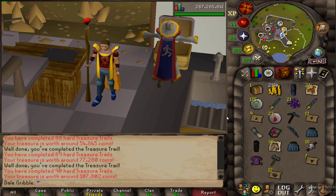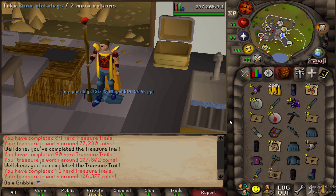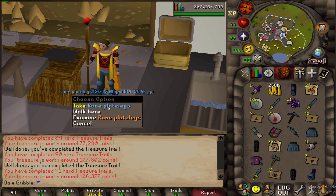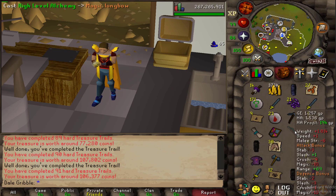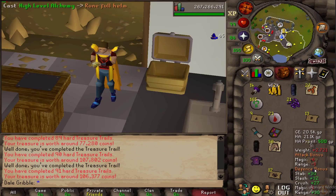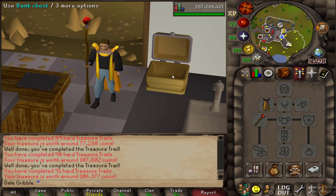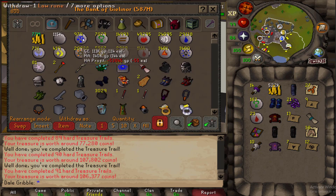One casket left — let's see what we get. A bunch of alchs. I'm not complaining — that was a good 10 caskets. That kind of makes me more excited to open those 100 caskets. So looking forward to that. Let's see the final loot from the 10 caskets — 2 mil. Average of 201.6k per casket, well over the 140k average. Very nice — I'm happy with that.